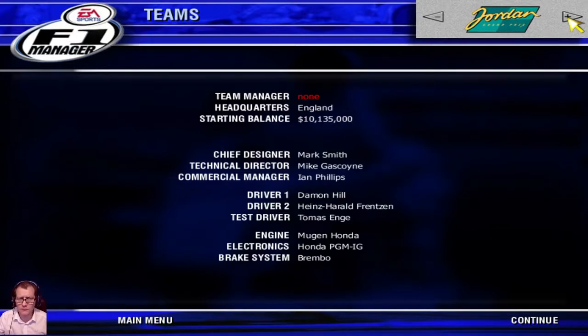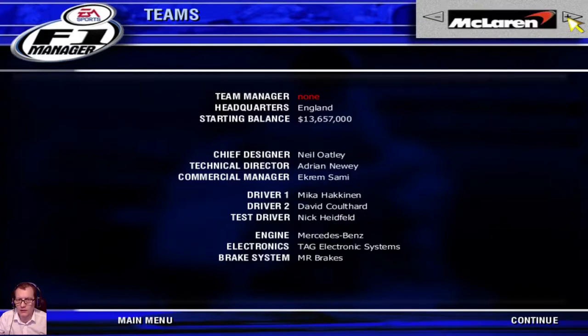Then we've got Jordan, headquartered in England. Chief designer Mark Smith, technical director Mike Gascoyne, commercial manager Eileen Phillips. Damon Hill is number one driver, Heinz-Harald Frentzen is number two, and Thomas Knapp is test driver. Engine is a Honda, electrics are Honda, braking system is Brembo.